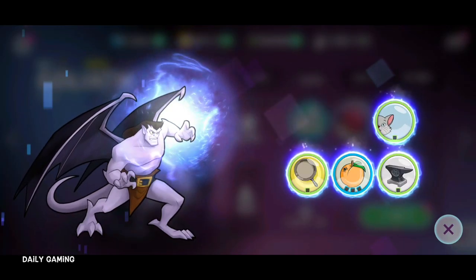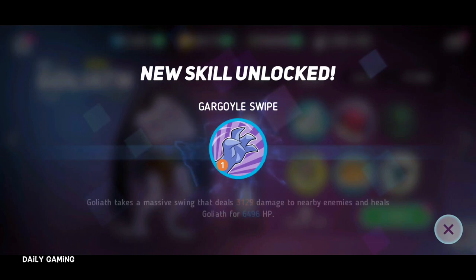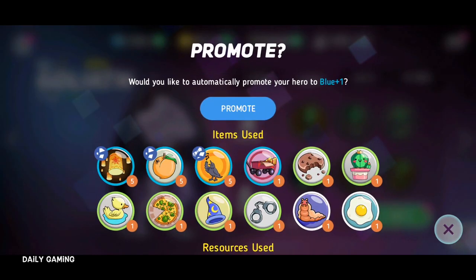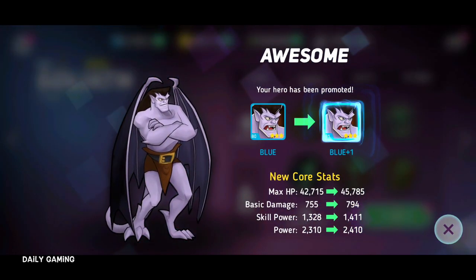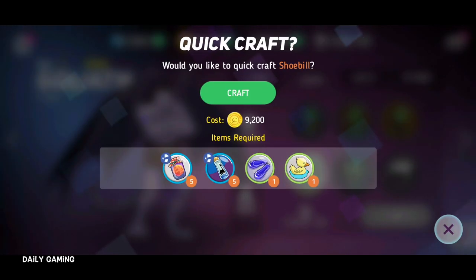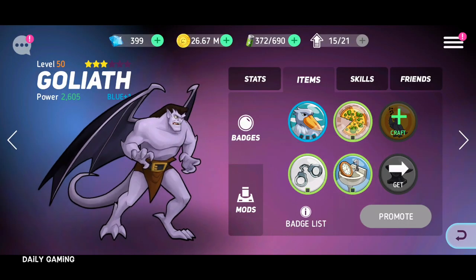There we go, he's at blue now. New skill unlocked — Goliath takes a massive swing that deals 3,129 damage to nearby enemies plus HP. Nice. Promote — your hero has been promoted. Blue plus one. We're going to get into purple, I can feel it — we're definitely getting into purple. Equip, craft, craft.